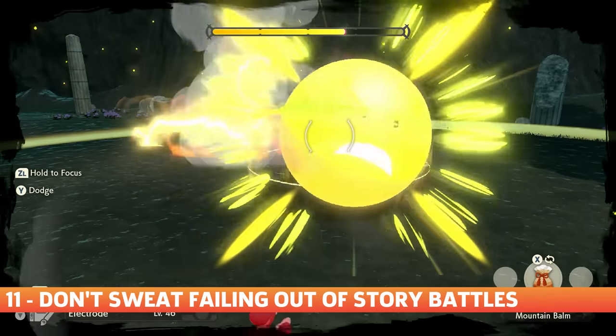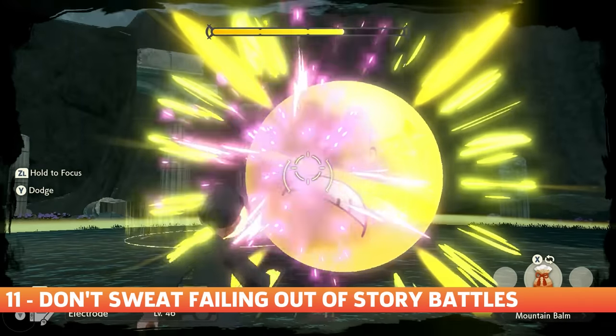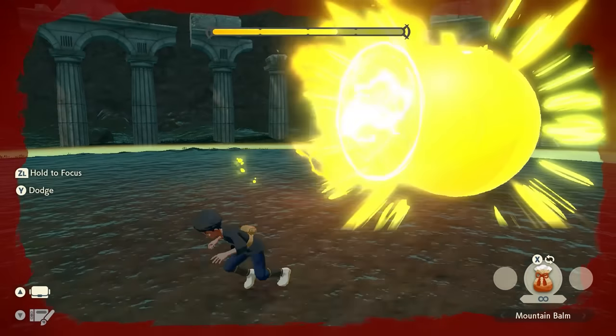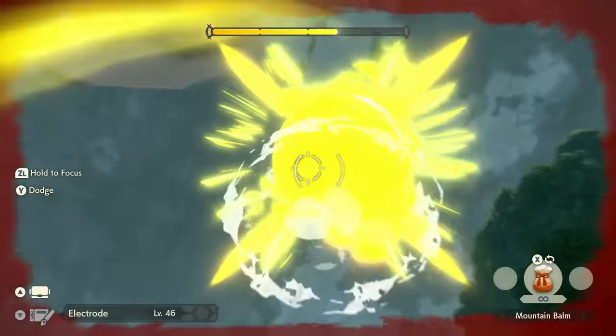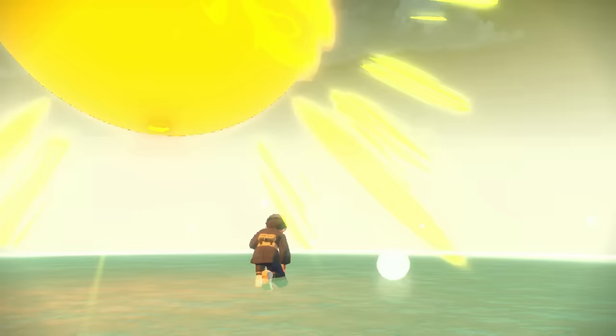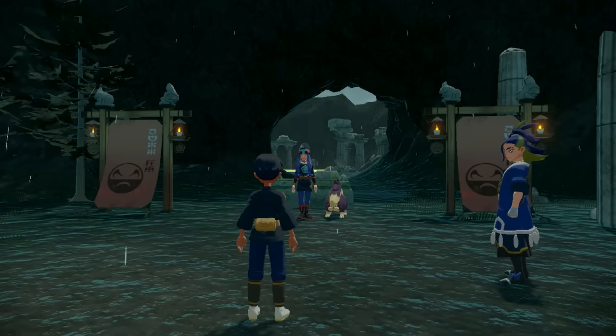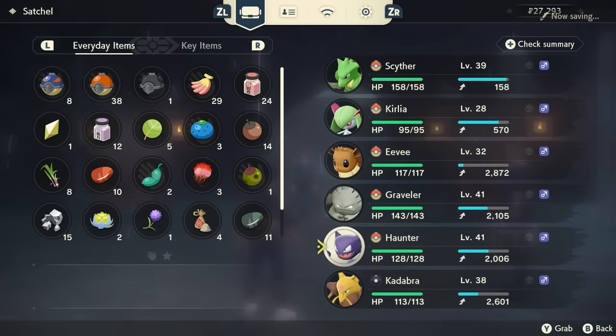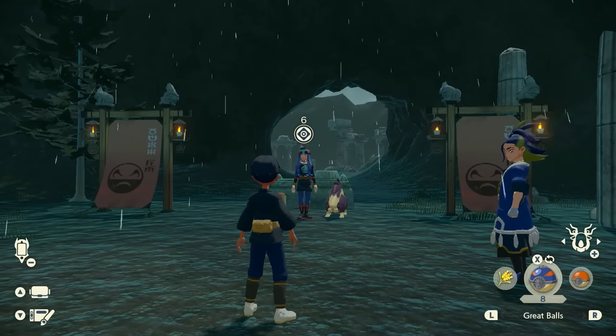Failing out of a wild battle will start you at the nearest camp and it will cost you some of your items and materials, so you should run away whenever things start to look a bit too hairy. Story based battles, on the other hand, don't really carry any real risk. Failing out of those will simply start you right before the battle with no penalty and all of your Pokemon restored to full health. You can feel free to jump into a story battle even if your Pokemon are a little banged up from exploring, just to get an idea of what you'll be facing. Then you can restart with everyone healed and ready for action.